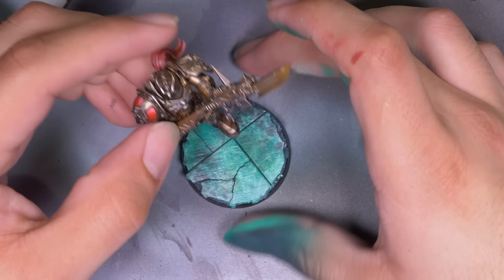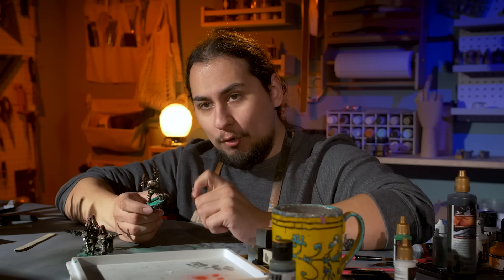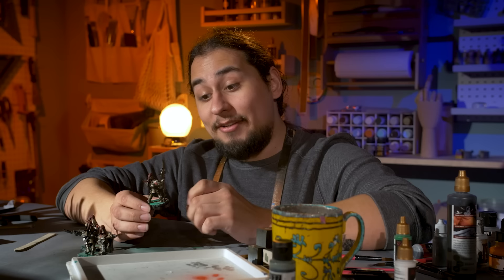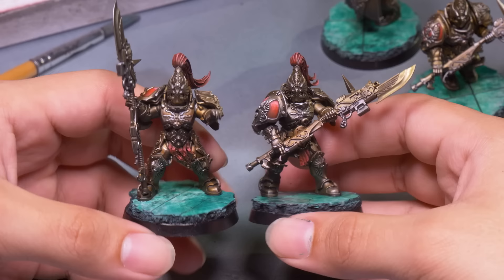I glued down the golden boys because I couldn't wait to see what they looked like. Those Custodes look great on the green 40mm bases. 40mm bases are by far my favorite size because of how unusual they are — most things are on 25s, 28.5s, or 32mm bases, so the 40mms are always something special.